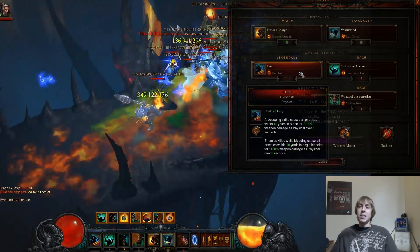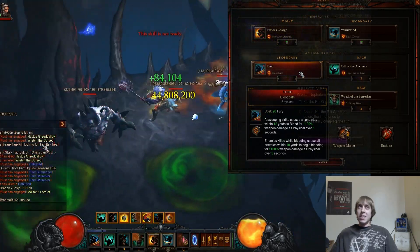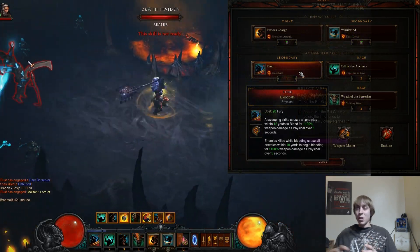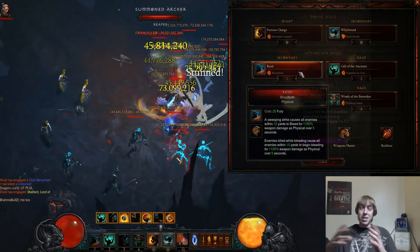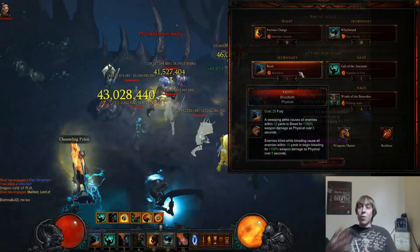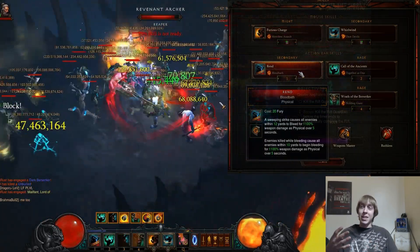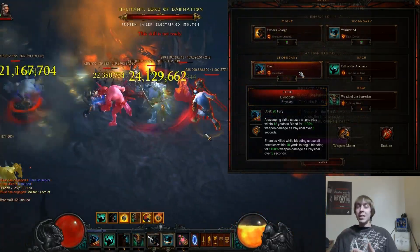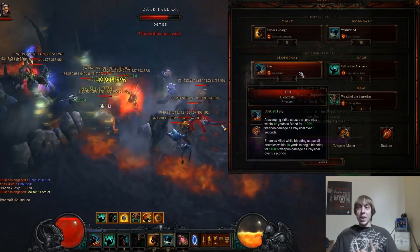When a monster dies, the other nearby monsters already have two Rend stacks on them. If two monsters die near others within those 10 yards, those monsters end up with essentially four stacks of Rend. That's kind of what makes this build work — the Lamentation, the Waste set, Rend with Bloodbath, and area damage all working together.